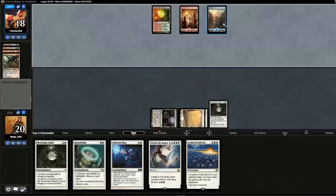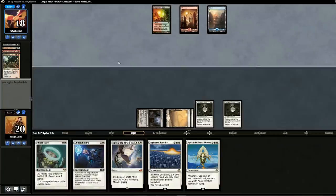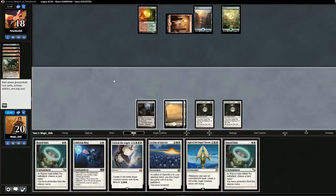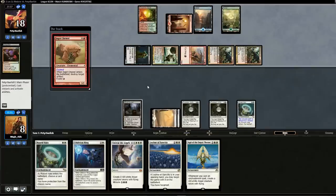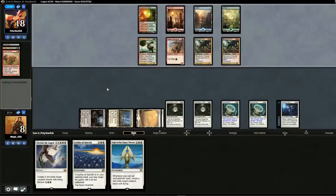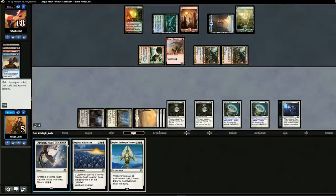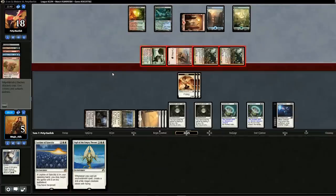We drop Phyrexian Unlife and pass. An Island? Living End running blue is odd — I know there's the Architects of Will card. Another Runed Halo — we might as well drop it. If he does pull off Living End, he has Monstrous Carabid that can come back, so we name Monstrous Carabid. Living End fires — we're taking twelve. He drops a new card. With five mana, we drop Runed Halo naming Desert Cerodon, then Oblivion Ring to get rid of his creature — that buys a couple turns. We have Phyrexian Unlife. He does have new cards.